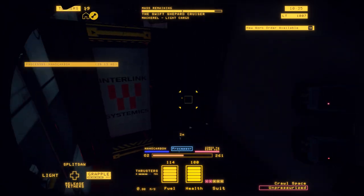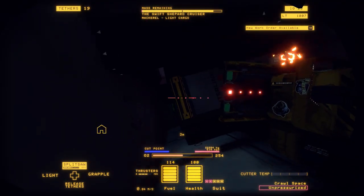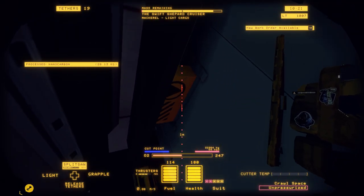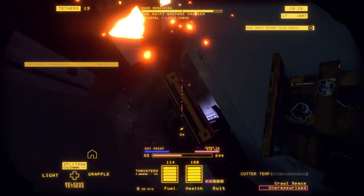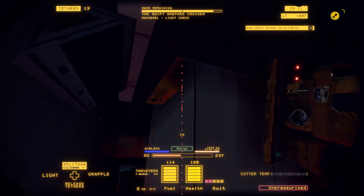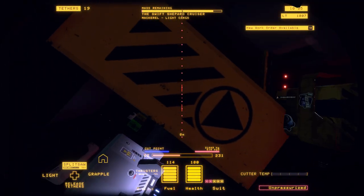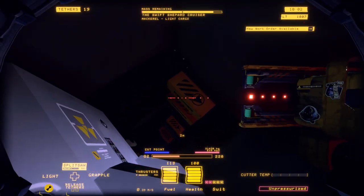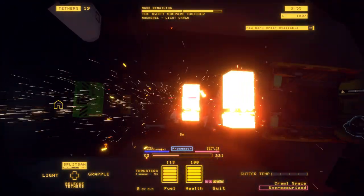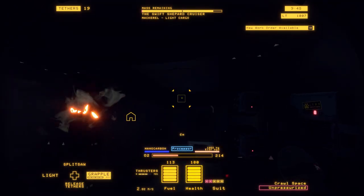Now we've already turned off this fuel. You can see how the fuel line goes directly from the back of the ship — it doesn't go across the top. In some mackerels, the fuel lines go across the top of the inner side, and that's a huge bonus because it means you can get the entire side into the processor with relatively low tethers. In this case, we're going to have to use several because each piece of the side is its own individual piece. This is the reactor, and on some of the higher-ranked mackerels, the reactor is going to be inside the ship instead of on the back — so you need to keep that in mind.